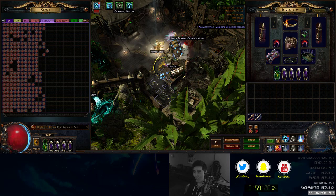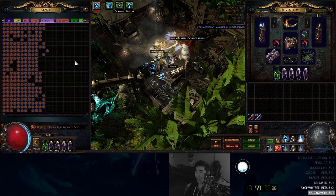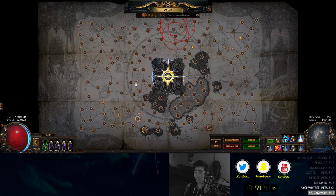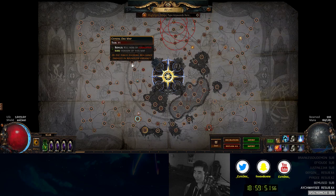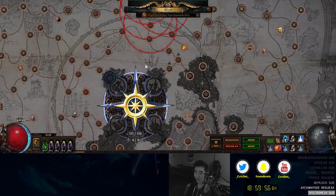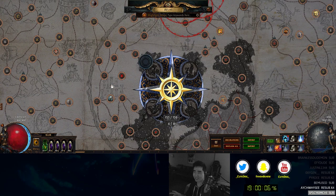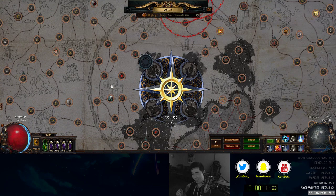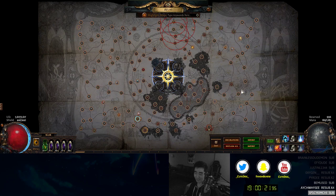Hey guys, new video here on how I can sustain my maps. I'm making this video because on stream every day there's a question: can I get a screenshot of your Atlas? Can I see your Atlas? What T6 did you shape? What T10s should I shape? Is it worth full Atlas completion? How do you get three sextants? How come my sextants keep disappearing when I put four on? Usually when I hear 'can I see a screenshot of your Atlas,' it's a huge red flag because you're going to hurt yourself. Screenshotting the Atlas means you don't know how the Atlas inner workings work. So I'm going to make a video and go over all that first.